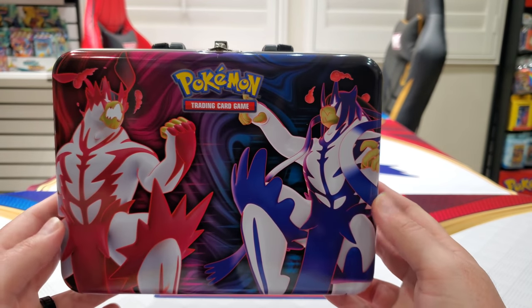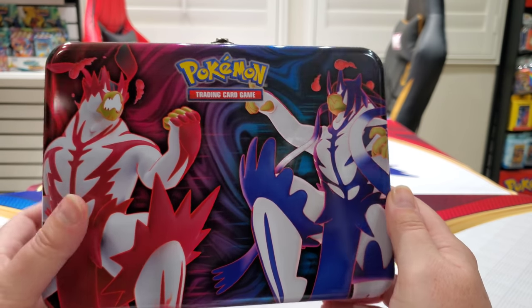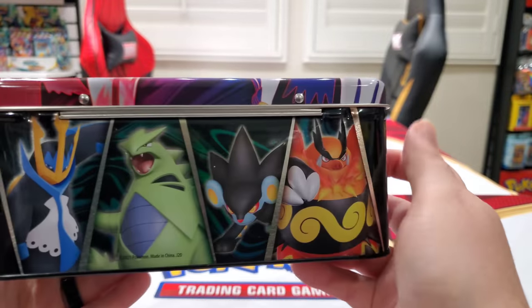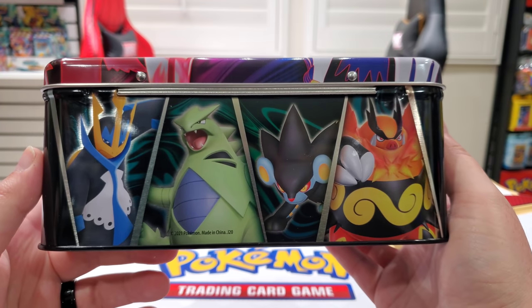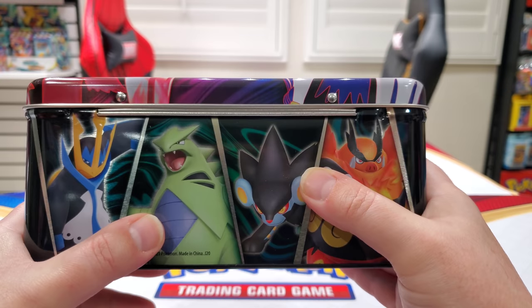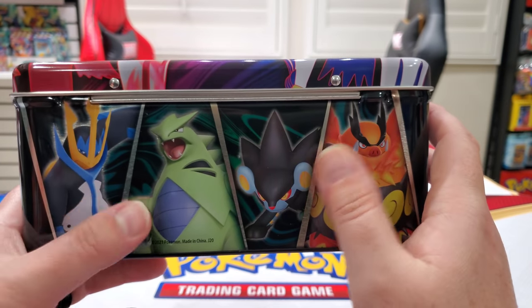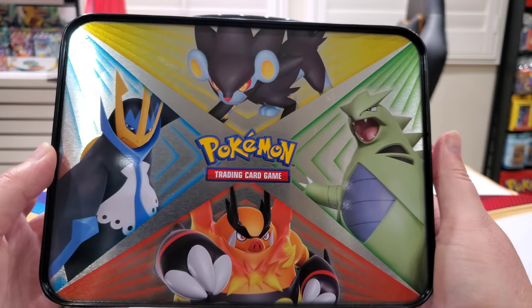Here we have rapid strike and single strike Urshifu side by side — I guess they are fighting in this one. In the other battle styles, they were back to back. On the side, you can see Urshifu here and Urshifu here. And then on this side, you got Emboar — he's a holo — and then you got Luxray holo, and then Tyranitar V, and then Empoleon V. I don't know why they didn't just put all the V Pokemon from inside the set. On the back, you can see them again. I guess they just wanted to get one pretty cool one from each type so it looks nice on the tin.